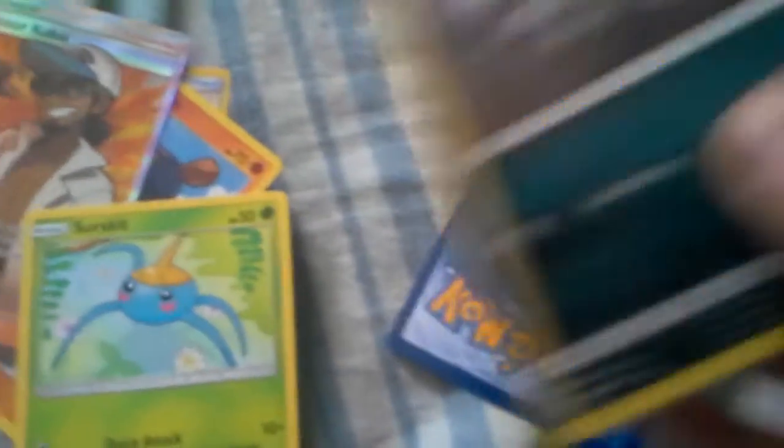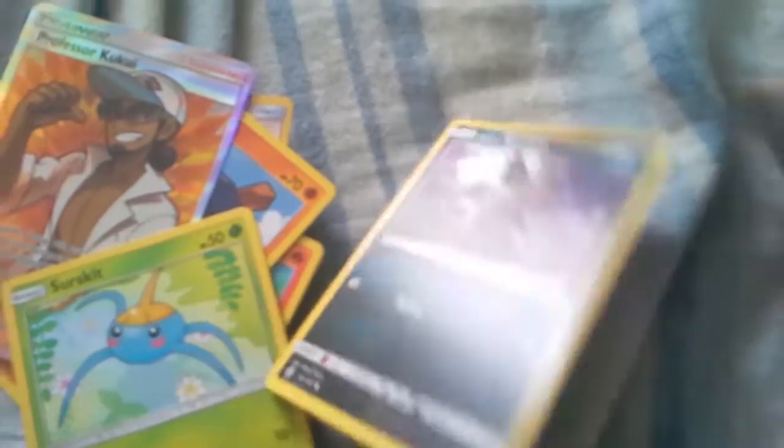Surskit. Weakness and roll. Blown Rattata. Crop roller dollar. This is junk, except for this, which is nice. Like this.